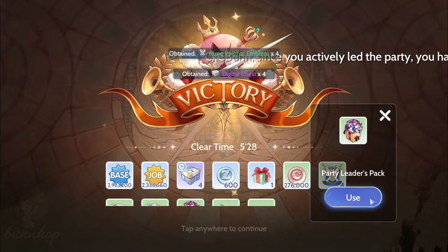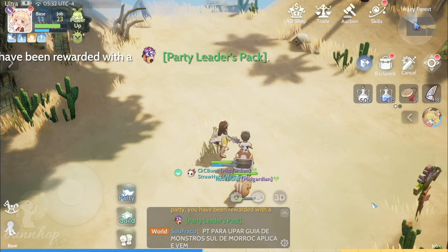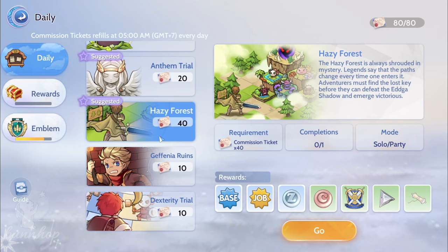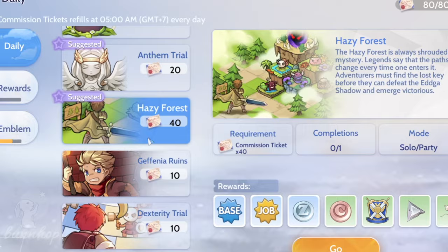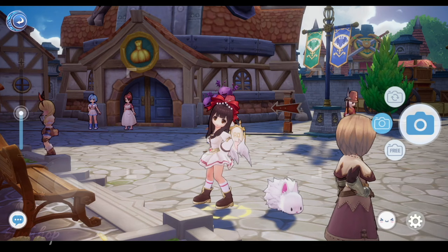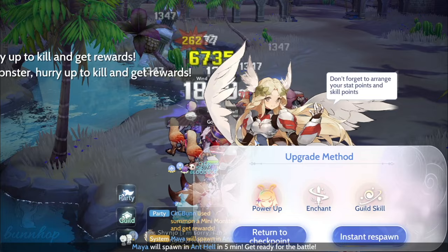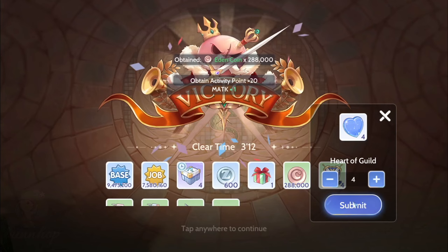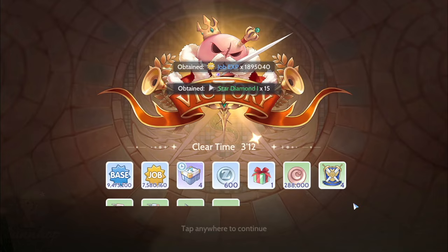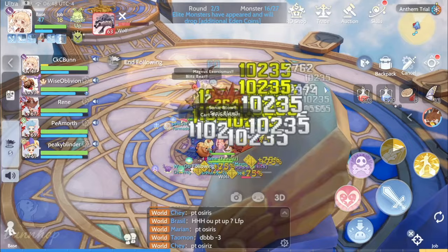Before we dive into the two daily quests that don't give base and job EXP, let's talk about which quests you should do on a daily basis. We highly recommend Hazy Forest since it gives the highest amount of EXP. From levels 62 to 68, I got about 4 to 7 million base EXP compared to the 1.2 million from other quests such as Dance Party, Anthem Trial, Scenery Along the Road, Tricks of Trade, and even the very challenging Advanced Monster Research. As a party leader, I even got 9 million base EXP from Hazy Forest at level 66. Once you've completed Hazy Forest, with 40 commission tickets left, we suggest doing 2 runs of Anthem Trial with a party for maximum EXP rewards. At level 65, 1 run of Hazy Forest plus 2 runs of Anthem Trial can give you over 6 million base EXP.